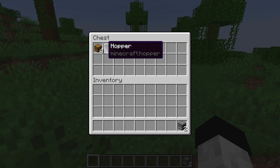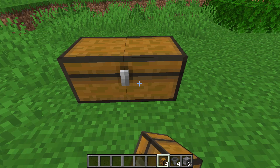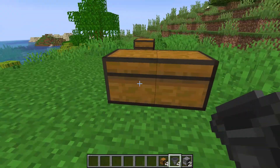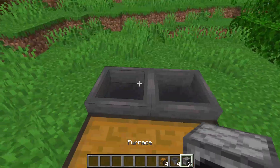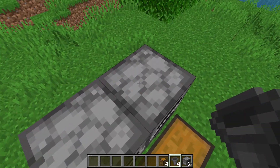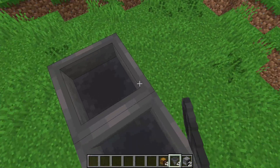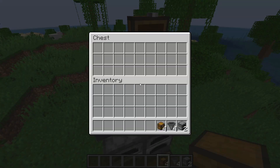To build it, just place two chests on the floor with two hoppers feeding into them. Then place two furnaces on top of the hoppers and another two hoppers above the furnaces. Then add a double chest on top and the building is finished.